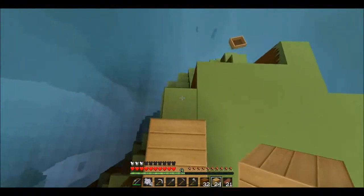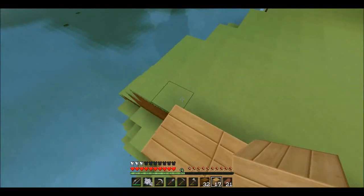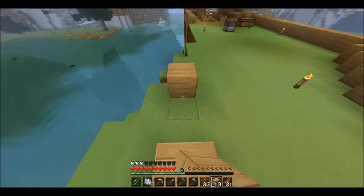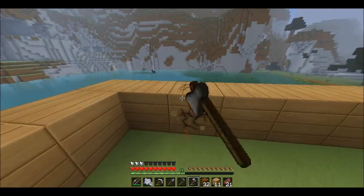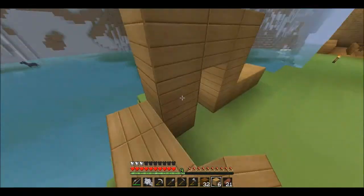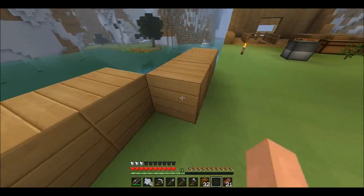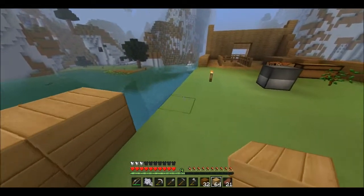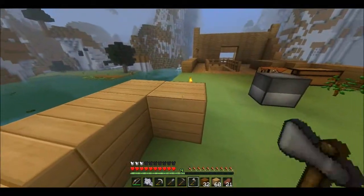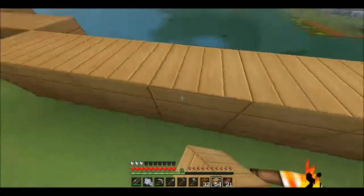I'm just gonna build around here. I can make this top bit a tower - that can be a way down. Could be a back door here. Let's just frame the door, just so I know it's a door and not just a bit I've missed. I tend to do that quite a lot - you tend to mark areas as doors but don't actually frame them, so you forget it's a door and just replace it.